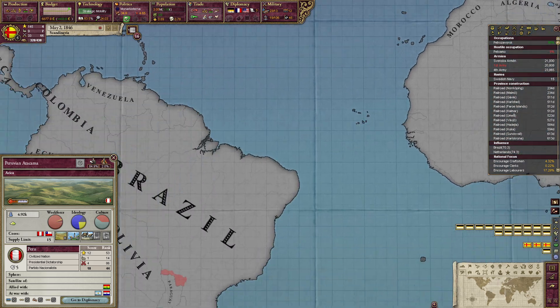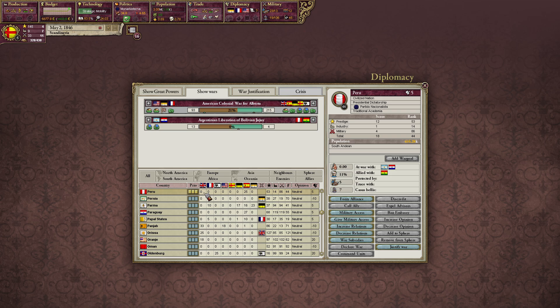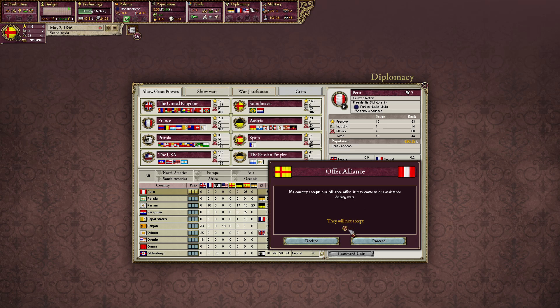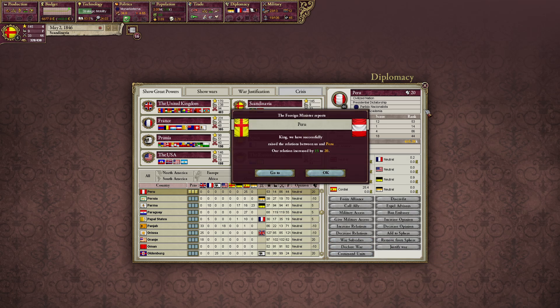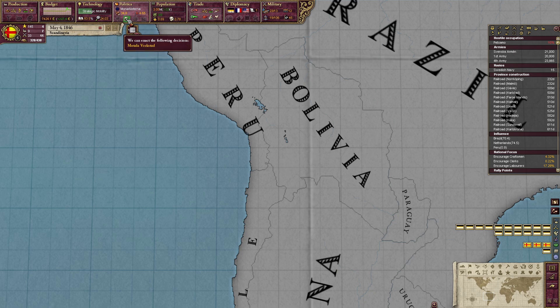Let's say sphere Peru. Do you have anyone bothering you? Spain does. Let's see if we can get Peru. We also have a decision — the Motala Werkstatt.